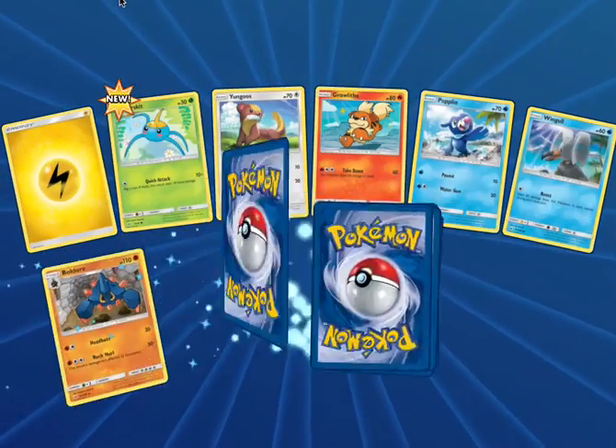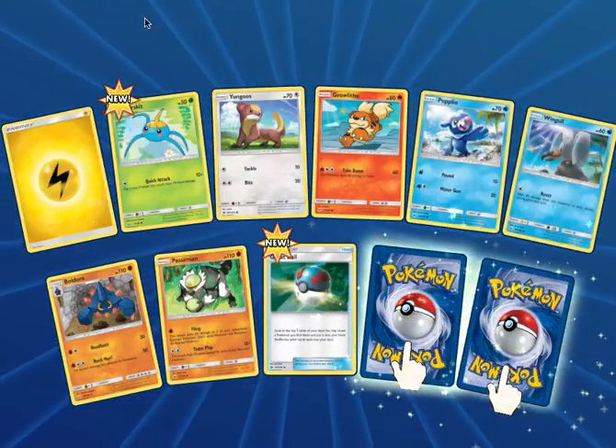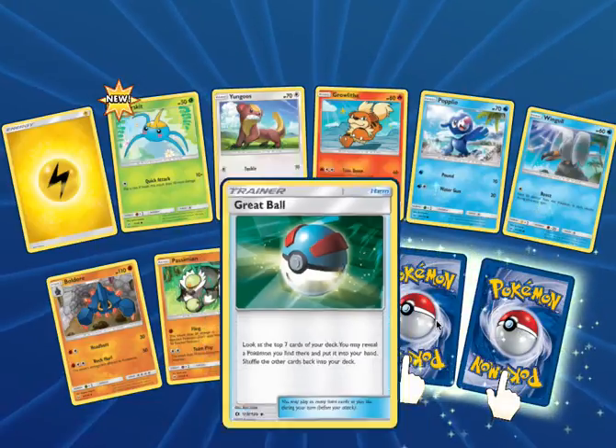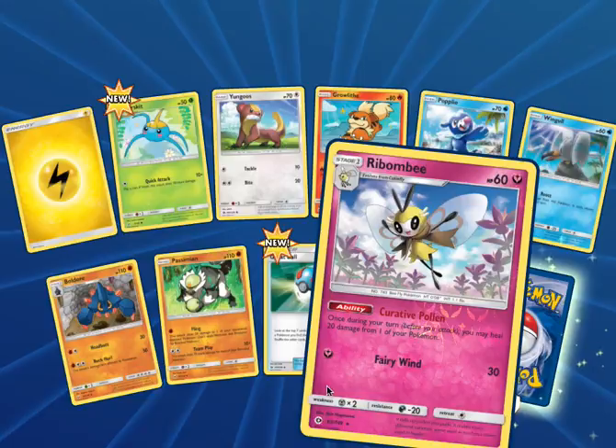Hopping into this pack, we got Electric Energy, Sirskate, Young Goose, Growlithe, Popplio, Wingull, Boulder, Pessimacy, and we get the Great Ball. Then our Reverse is a Ribbonbee — Ribbonbee Reverse. I still love these reverses.